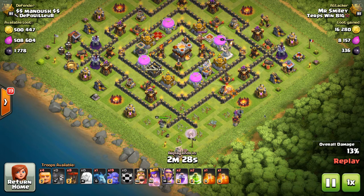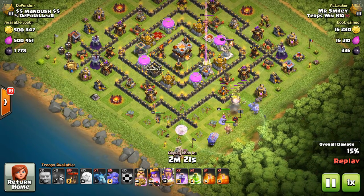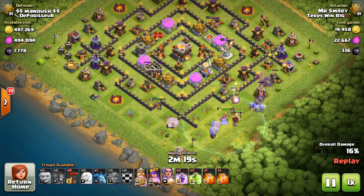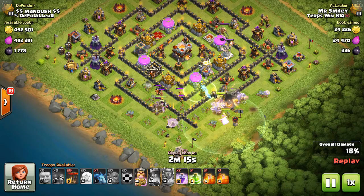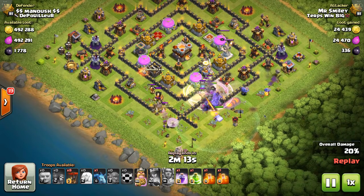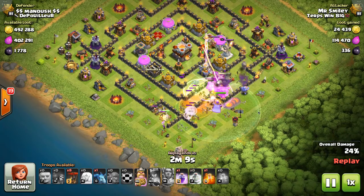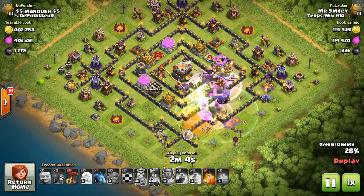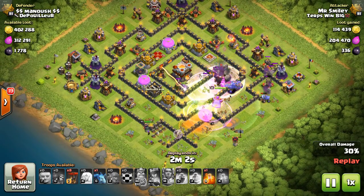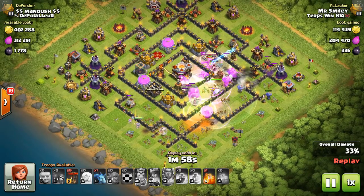And then I'm going to drop the golem and the wall breakers there on the other side, clear the funnel, then pop a jump and have my bowler pack in the middle go right into the base. You can see — use the tome, use the rage, some poisons to take care of the clan castle. They're just going to go right into the middle of this base, and it is on single, but I think I probably would have had the same effect on multi.